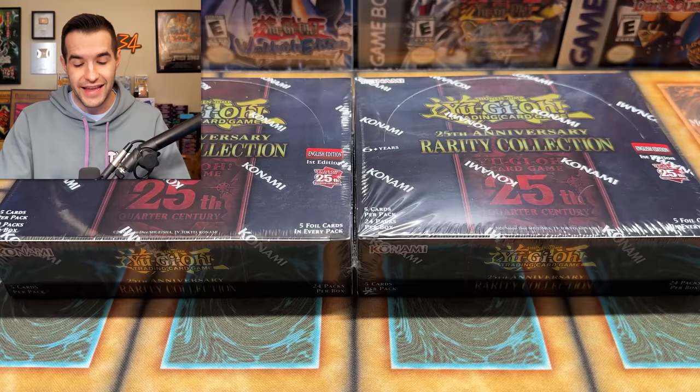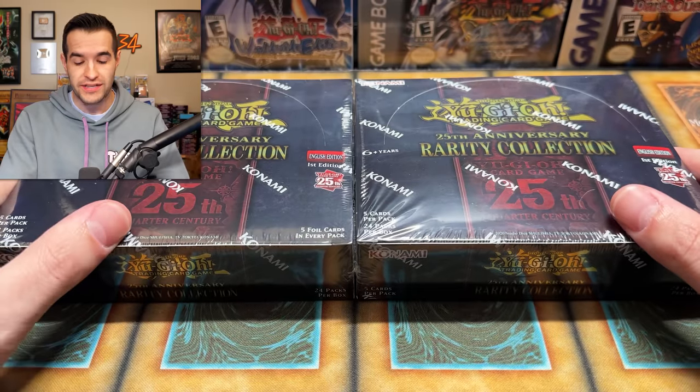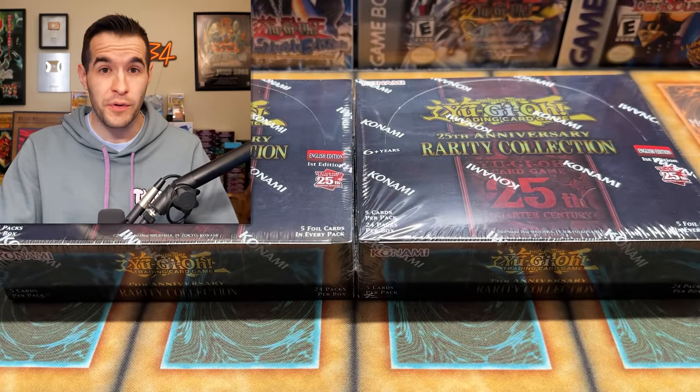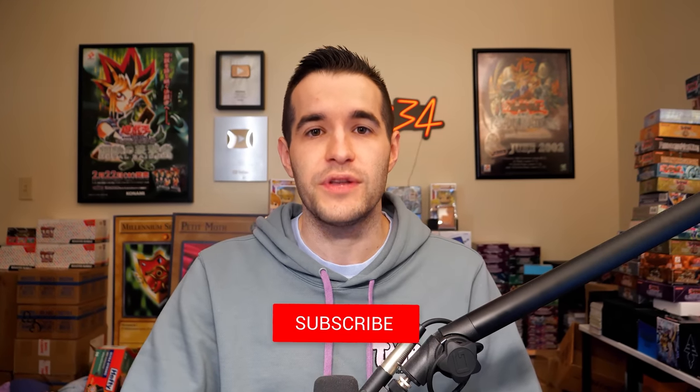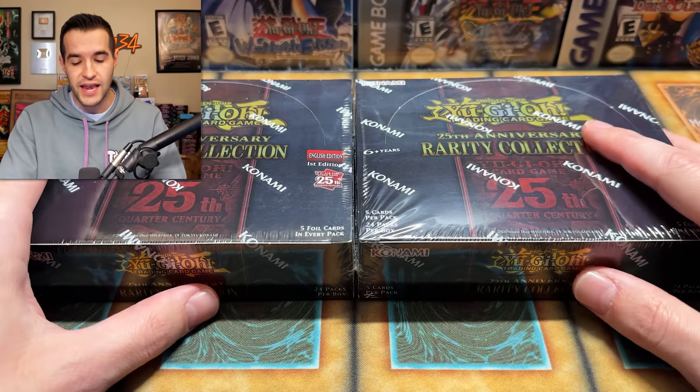We are starting one of a few videos we're going to be doing over the next few days and then a massive live stream. In today's video we're just opening two boxes and will be giving away every pull that we get — it could be the Ash Blossom, one of seven versions, could be the Pot of Prosperity, one of seven versions. Like the video, subscribe, turn on notifications, and let me know down below your favorite part about this set.